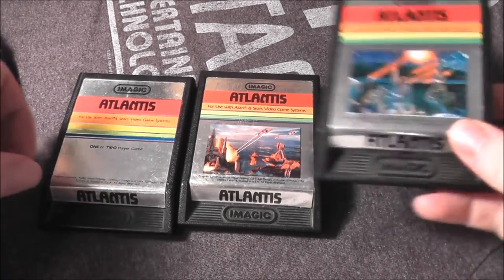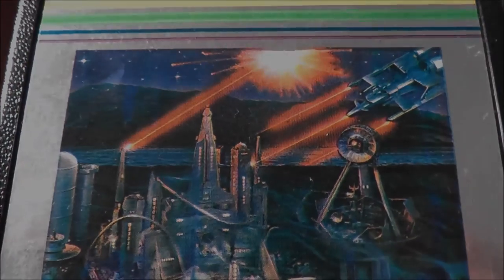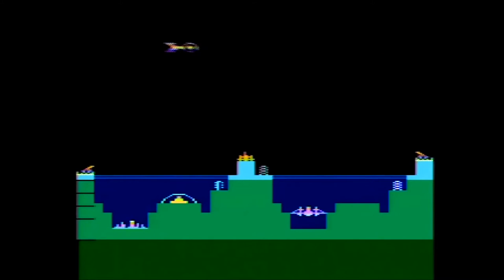Let's pop it in the Atari 7800 Pro System and see how it holds up today. Atlantis was published by Imagic and carries a copyright year of 1982. It was programmed by Dennis Coble, who would later work on several of the 16-bit PGA Tour series of games and Xena: Warrior Princess on the PlayStation 1.